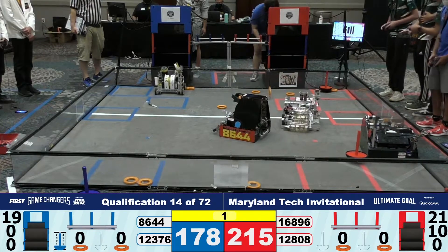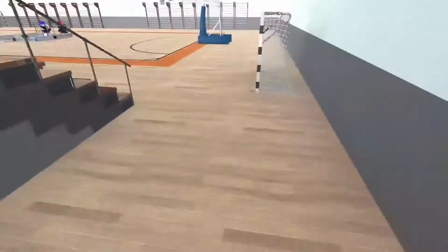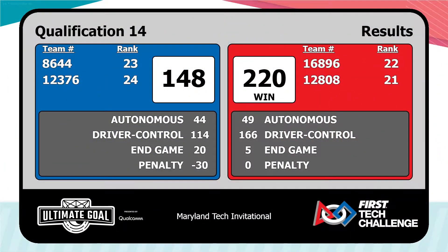That's no wobble goal, unfortunately, on the Red Alliance — they didn't make it in time. As we put those scores up on the board, Red Alliance coming out on top, 220 to 148.